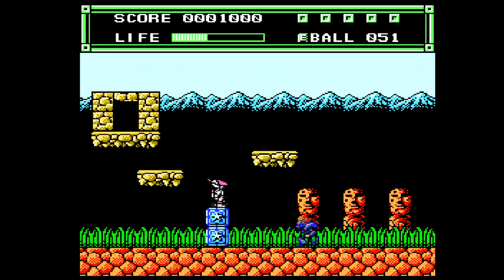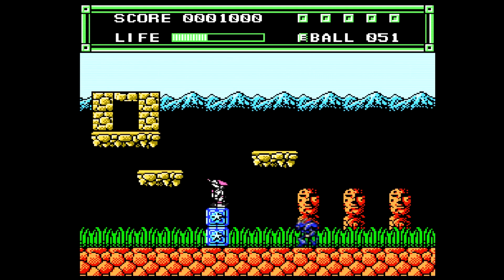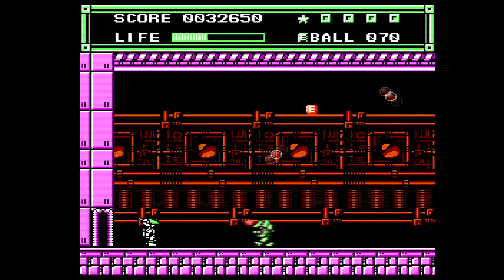Zexies was developed by Hudson Soft and released for the NES in North America in 1990, though it came out in Japan two years prior. It combines two different gameplay styles: side-scrolling platforming and horizontal-scrolling shooting.